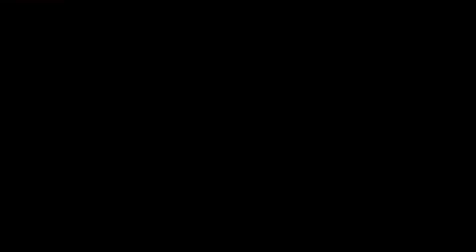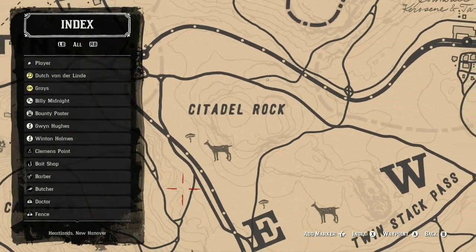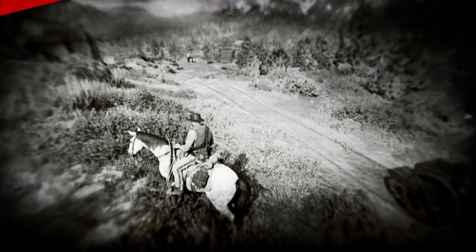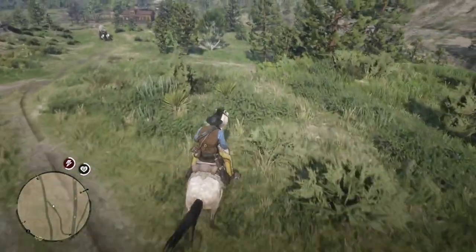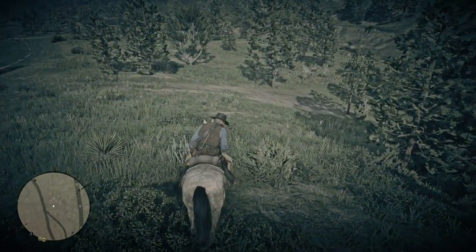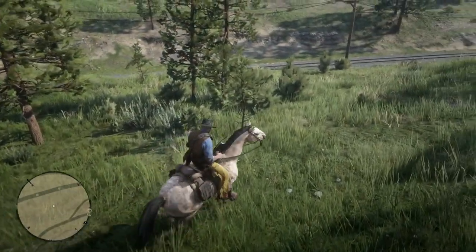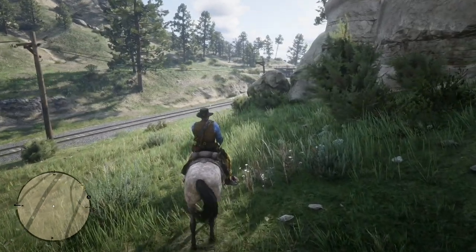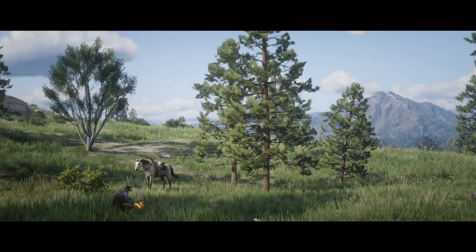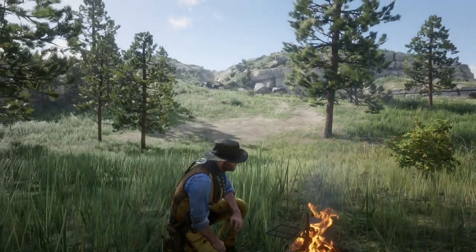I'm going to ride around a little bit and show you on the map. The Citadel Rock area is actually a great place to hunt possum. There's plenty of possum around, and there are certain areas where there are multiple possum. I'm going to ride over to a thicket here — you can even see the train station to Valentine. What you want to do is make camp if it's daytime and sleep until evening, because some possums start to come out during the evening.